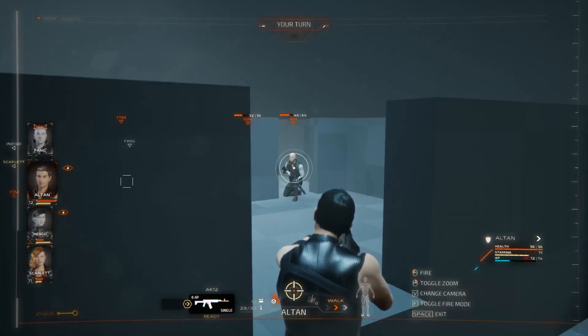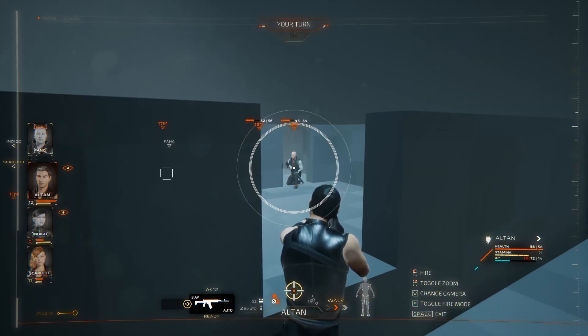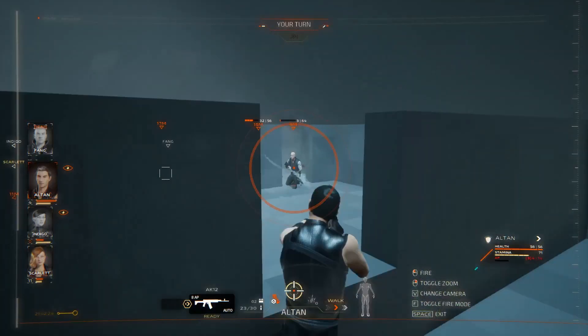Right now I have two options: I can do an aimed shot, a normal shot, or a full auto. Full auto — as you can see — not great odds. But why not? He still hit a couple of shots. He has three HP, so hopefully he's bleeding and might die.